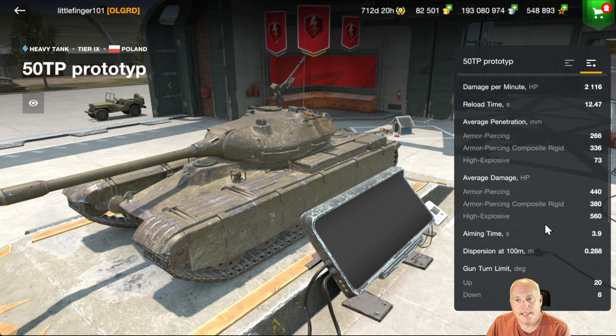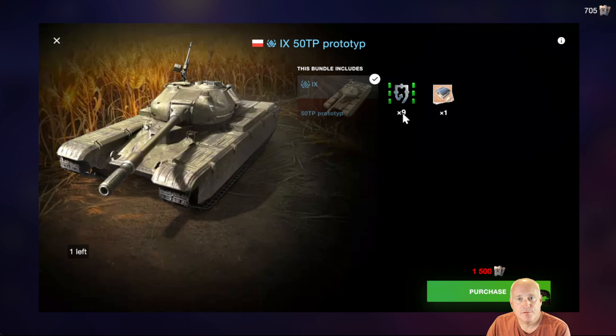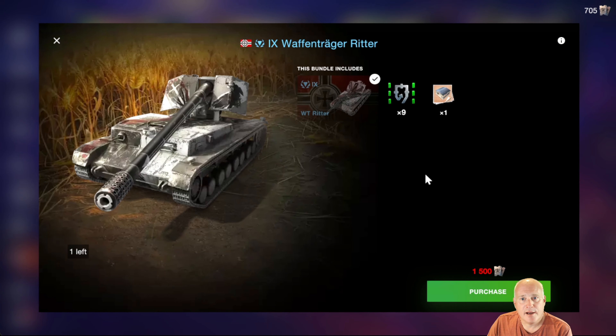That's going to wrap up the store review. Just make sure when you're buying gold, you're getting 2X gold — 3,500 for $53 here. That's kind of my only word there.